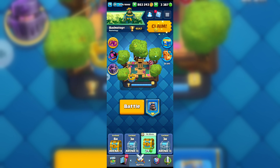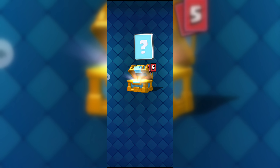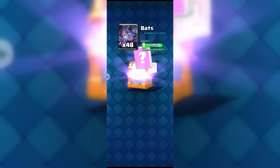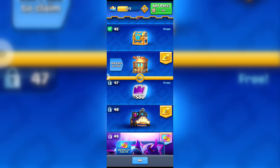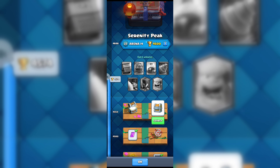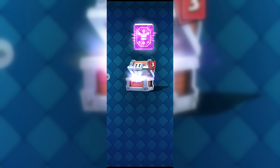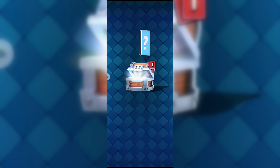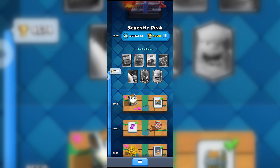We got some reward — a Golden Chest. Let's open it: we got some gold, three gems, some spare Goblins, Bats (which I don't use), and one Giant Skeleton. We will take that. Now we got the Giant Chest so let's open it — we got some gold and one Epic Wild Card. I think two or three Epic Wild Cards would be better, but anyway we have to take that.